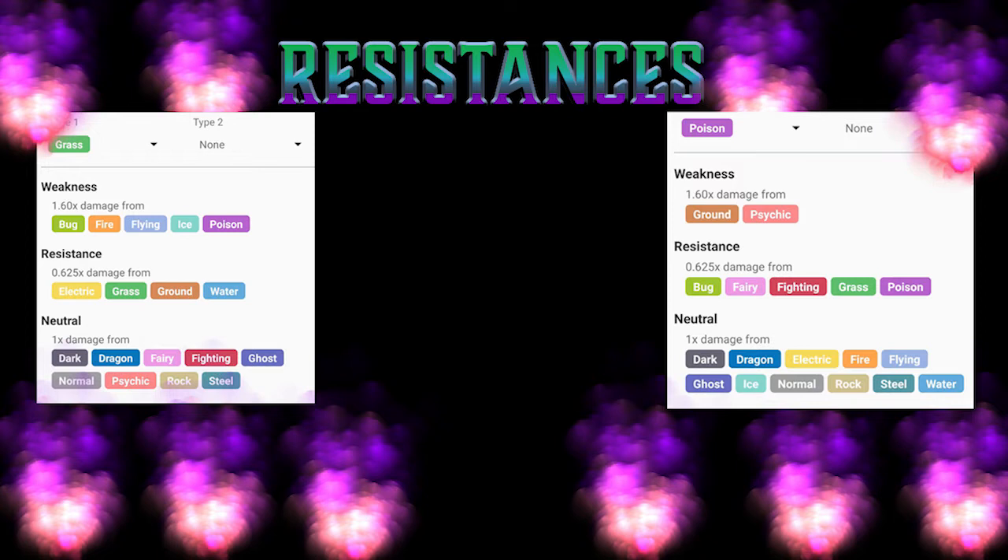As you can see, your weakness for ground and your resistance for ground are going to cancel out, so now you're going to be neutral to ground. You're going to maintain your resistance to electric, and you're going to be double resisting grass. These are the things — I'm going to bring in the card in a second — where you can kind of see where the final resistances and weaknesses come from.